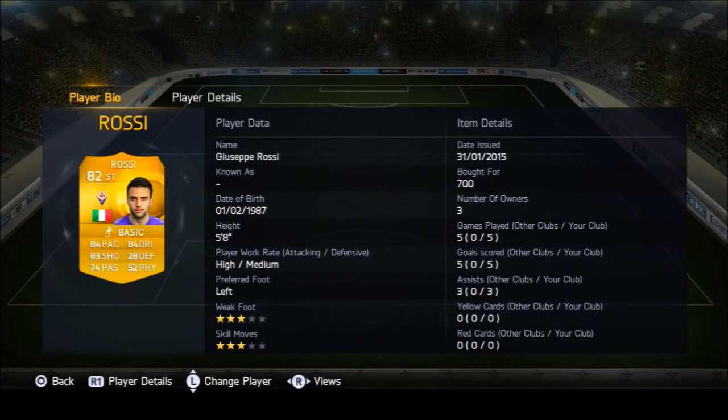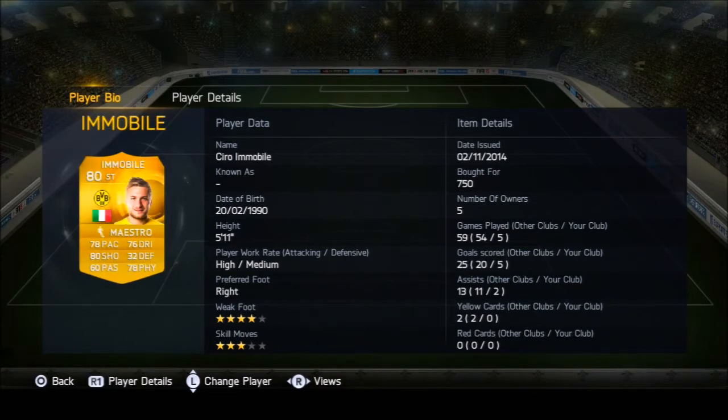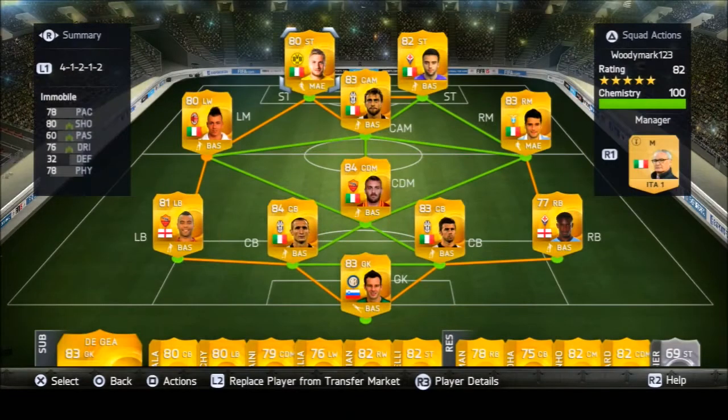We've got Giuseppe Rossi — I keep getting Rossi and De Rossi confused, my apologies. He did better than I expected because every review I've seen he hadn't been that good, but he scored five goals and assisted three. Pretty good player, quite underrated. And we've got Immobile, who also scored five goals and assisted two. Most of his goals were fairly easy, so I'd say he isn't that great overall, but he gets into the right positions due to his work rate — and actually one of his goals was pretty good.